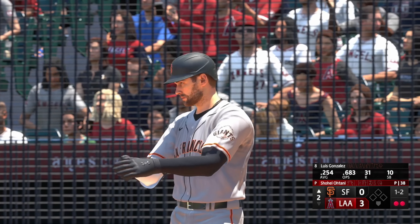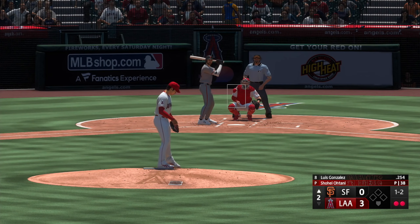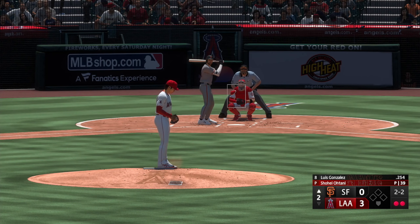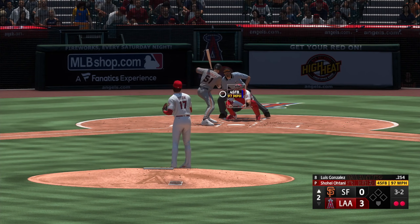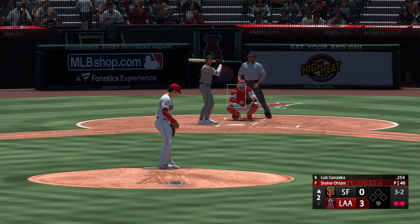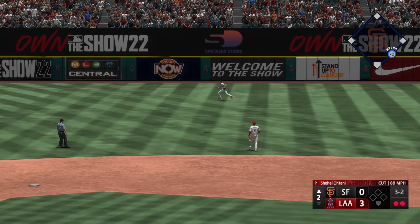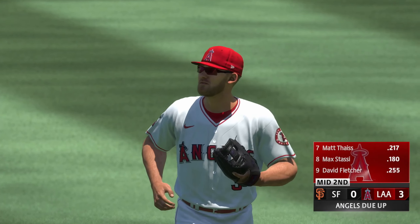Now here is Luis Gonzalez. Next offering down low and in the dirt — that's inside. That kind of velocity, you'd prefer that pitch to work away. Lifted in the air to right center — Ward makes the catch, and that'll do it. Giants down in order, they trail in this one, 3-0.